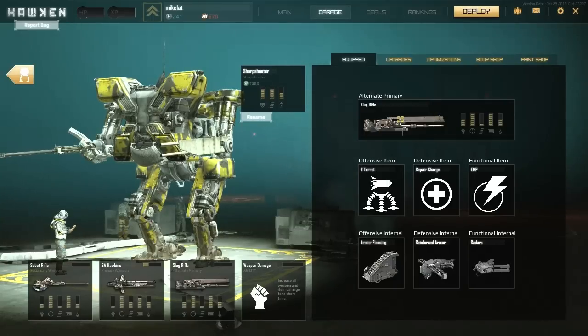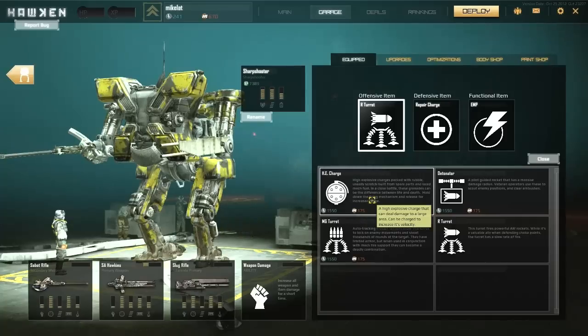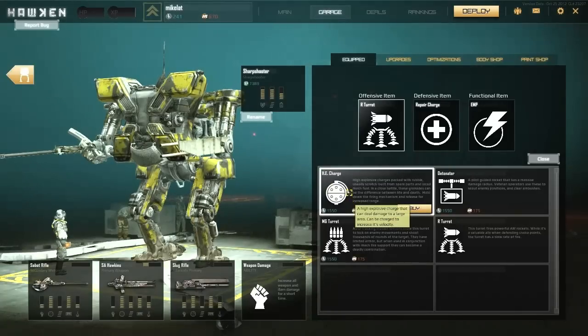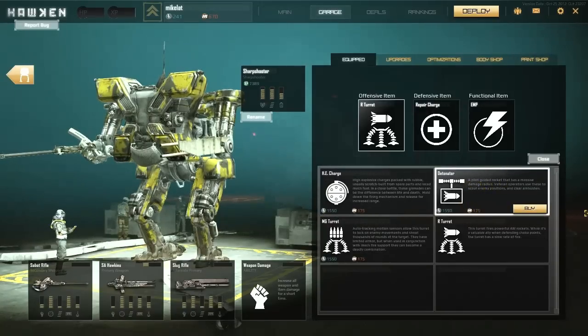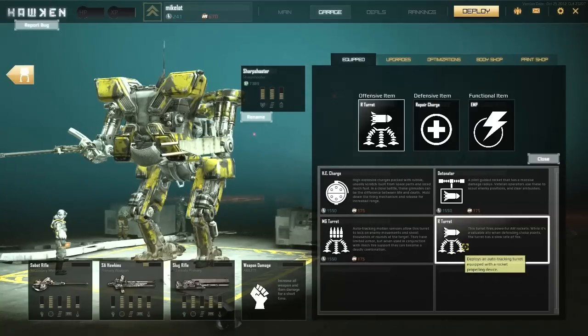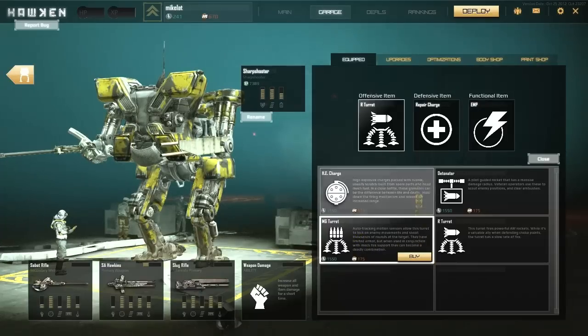Every class, as far as I know, has one primary and two secondaries which they can choose between when playing, depending on preference and what they're doing. For offensive items you get charges, which is actually the assault mech's default. If I want to buy it, I can spend either hawking points — I don't have too many because I've only played three matches — or I can spend meteor points; they gave everybody a generous amount to unlock what they want. There's the detonator, a pilot-guided missile that does a lot of damage. MG turret is more of a fire support thing, but it's supposed to be used in choke points, so I might benefit more from the MG turret.